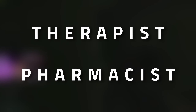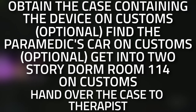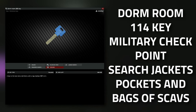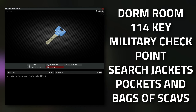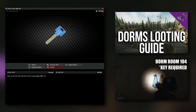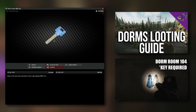Hey guys, welcome to a therapist task guide. For this task we're going to need to obtain the case containing the device on Customs and then hand the case over to her. Don't forget to leave a like on this video if you find this guide useful. When it comes to the 114 key, there is a hard spawn in Customs by the military checkpoint. This key also spawns in jackets as well as in the pockets and bags of scavs dotted around as you are hitting up the dorms area. I can link a dorms loot guide up in the top link in the description if you'd like to check that out.